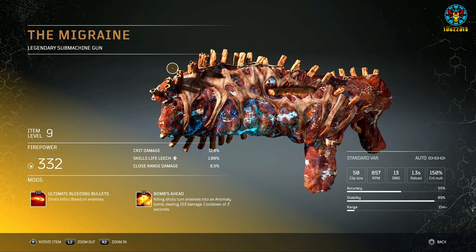The Migraine is a submachine gun with a clip size of 50 and easily manageable recoil. As you hold down the trigger, the bullet spread gets wider. Its tier 3 mod is Ultimate Bleeding Bullets — shots inflict bleed on enemies. Its tier 2 mod is Bombs Ahead — killing shots turn enemies into an anomaly bomb dealing damage with a 3-second cooldown. As of this ranking, the weapon is not working as intended, as the mods clash with each other and one cancels the other out.